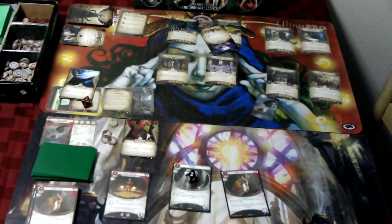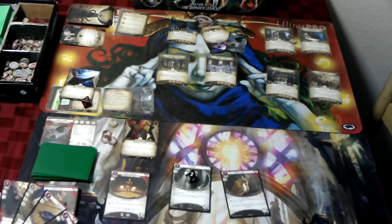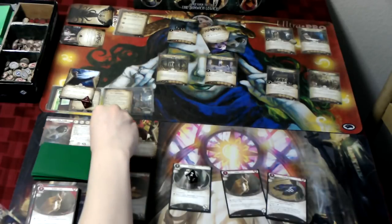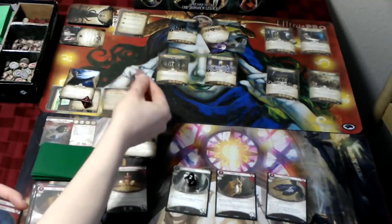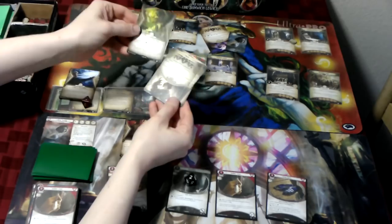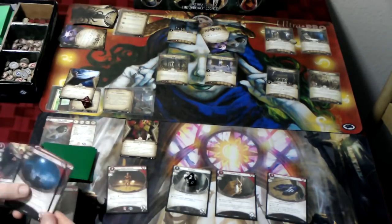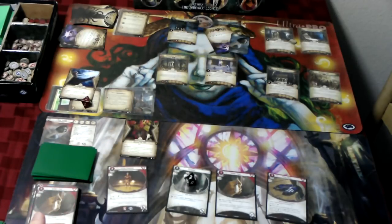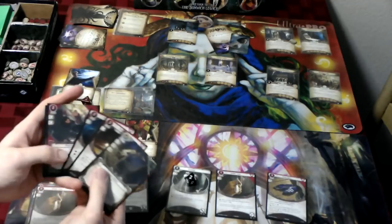We trigger Rita and move to the Quad. I do some thinking and spend my three resources to play Track Shoes — now that the Whippoorwill is in play, it's going to be important to move around the map quickly. With my last action, I use the action on the act card to discard the top ten cards of the encounter deck to hopefully find Jazz. No luck there. Enemy phase: nothing happens. Upkeep: gain a resource, draw another copy of Track Shoes.